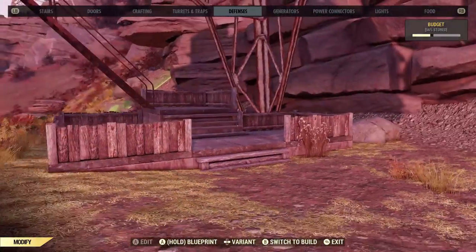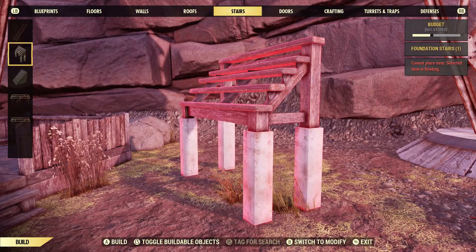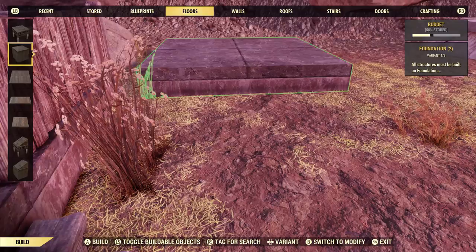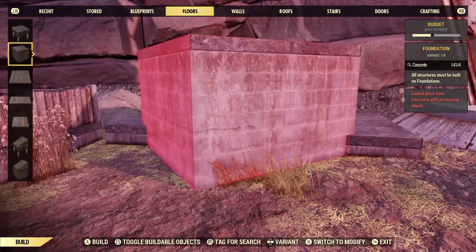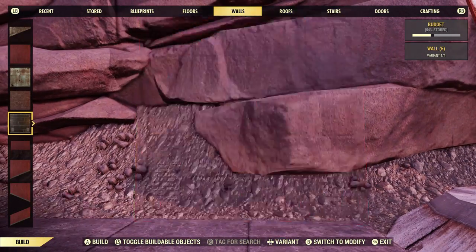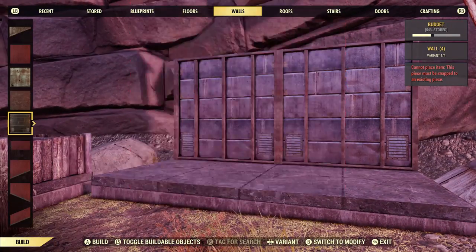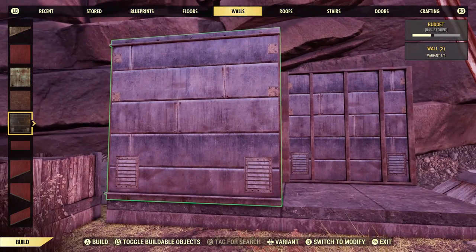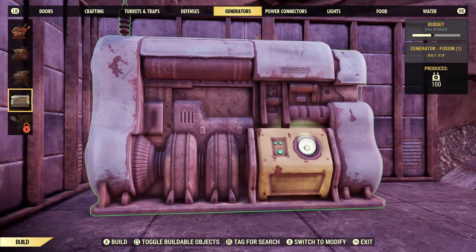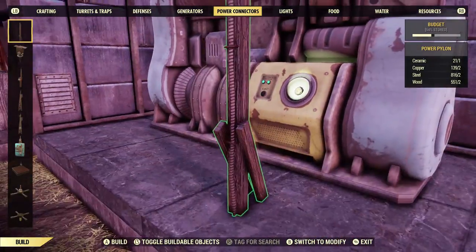Then you can put your crafting benches in here. I did a little house for the generator. Make sure the back wall snaps in first — if you put it too close to the cliff back here it won't snap in, so make sure you do that wall first just to test you've got it in the right spot. Then put in the generator before you put the rest of the walls on; it's just easier that way. Also put in the power connector to get the power out of here.